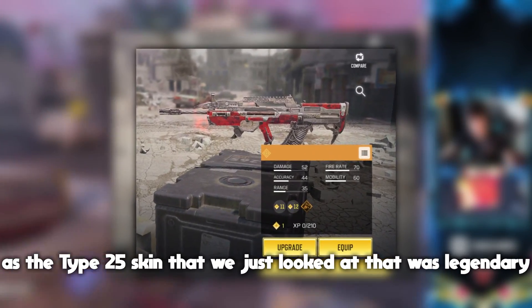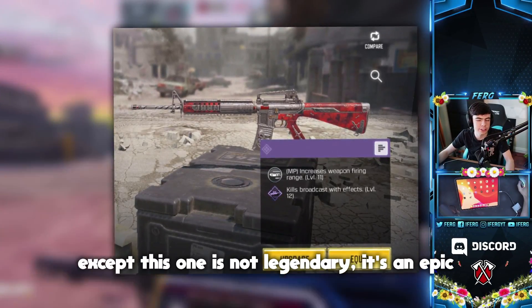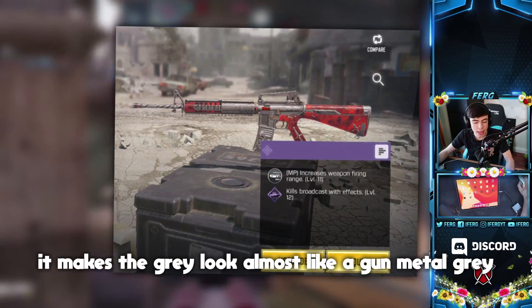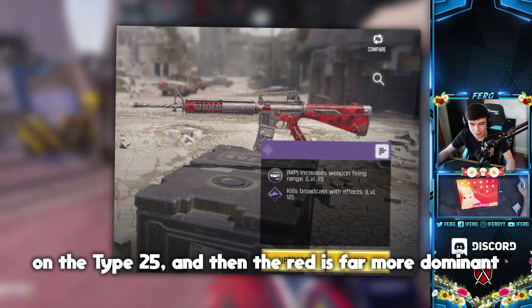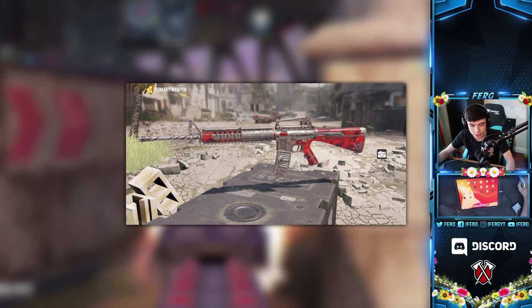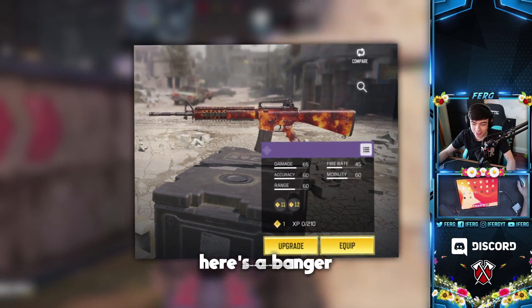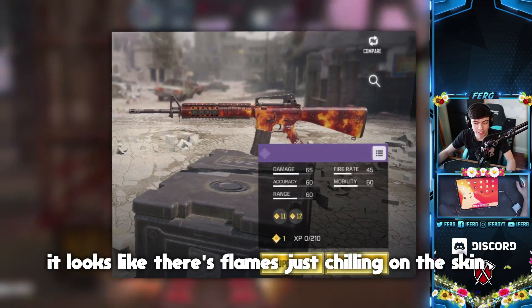This M16 skin actually looks fire — I think it's going to be in the same lucky draw or crate as the Type 25 legendary skin we just looked at, except this one is an epic rarity. It looks super clean, almost like a gunmetal gray, a little darker than the Type 25 version. The red is far more dominant on this gun and really suits it well. I like this one a lot — I'll definitely be buying this skin.